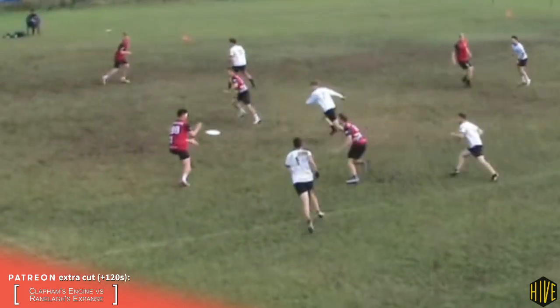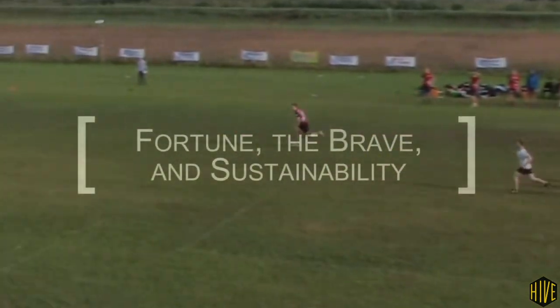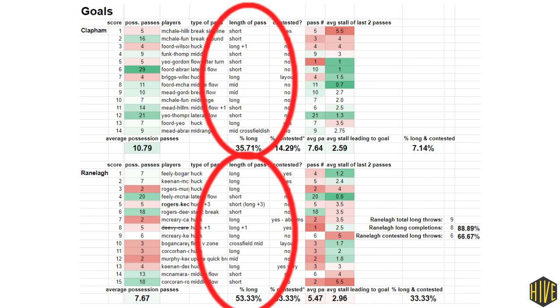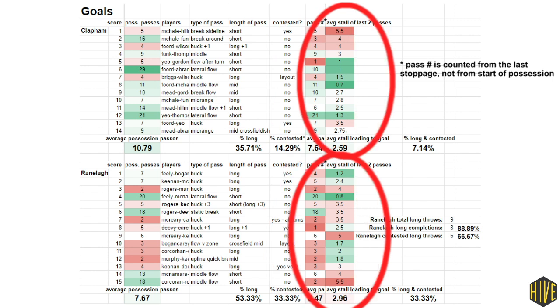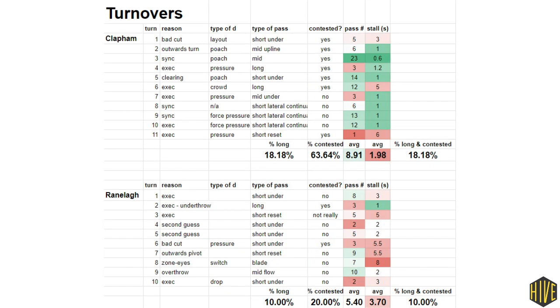Clapham played more of a passing game, and Ranola played more of a shooting game. Let's take a dive into the statistics. I recorded some stats on this game, with the focus on the length of passes being attempted, whether they were contested or not, what number of pass in the possession those passes came on, and the average stall count for the last two passes before that throw. One table for goals and one table for turnovers.